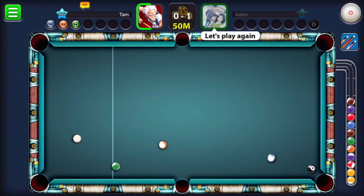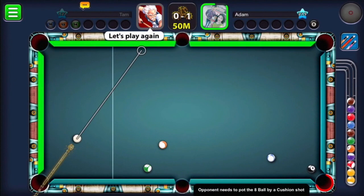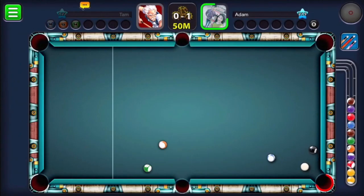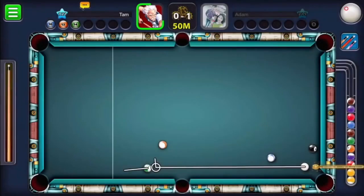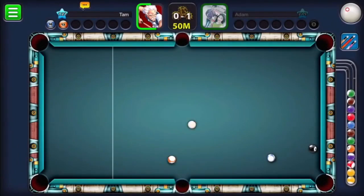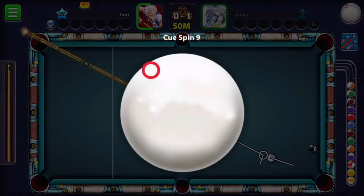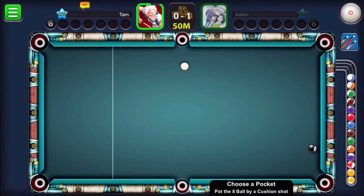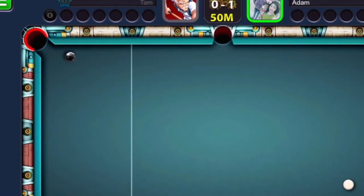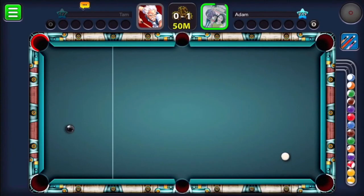I put in a brown stripe ball but got really stuck behind my green, so I played safe. I was hoping he'd form the line wrong — and he was unlucky again, forming the line the wrong way. Then I tried to nail it in, and I missed again! He was really supposed to win now, but he had so much bad luck — I somehow won that game.